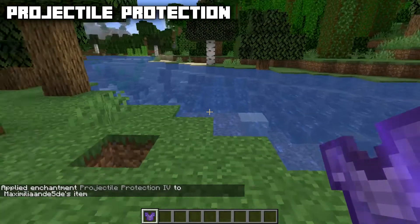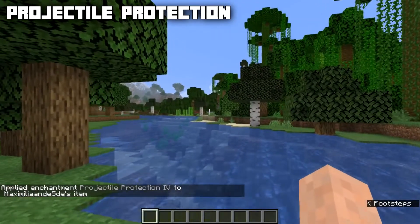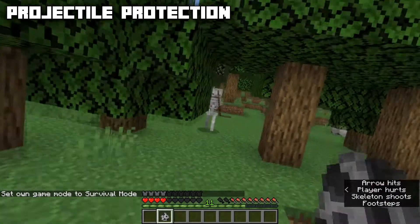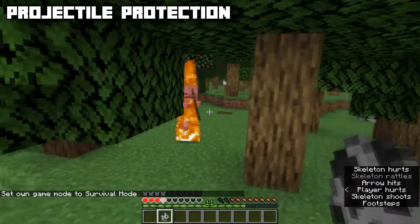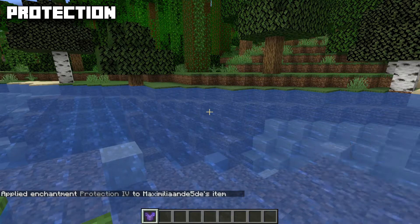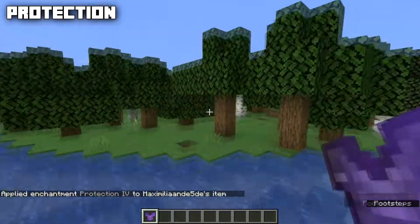For armor we have Projectile Protection, max level four, incompatible with normal Protection, Blast Protection, and Fire Protection. It will reduce any projectile damage from skeletons, ghasts, and similar sources — as you can see the skeleton does just one heart of damage with each shot. Normal Protection is also available for every type of armor, incompatible with Blast Protection, Fire Protection, and Projectile Protection. Its max level is four and it reduces almost every type of damage by four percent per level.